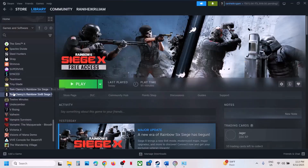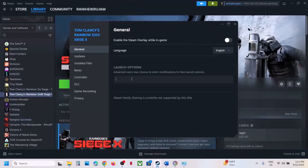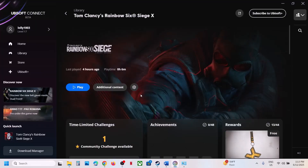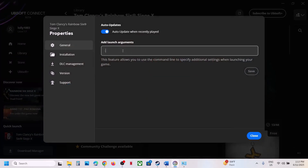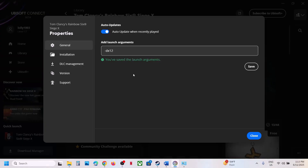The next step is to try DX11 or DX12 in the launch options. For Steam users, right-click the game, go to Properties, type -dx11 in the launch options, launch the game and check. If that doesn't work, type -dx12 and check. For Ubisoft Connect, click the Settings icon, go to Properties, enter launch arguments, type -dx11, save and check. If not working, try -dx12, save and check. If still not working, remove the argument and follow the next step.